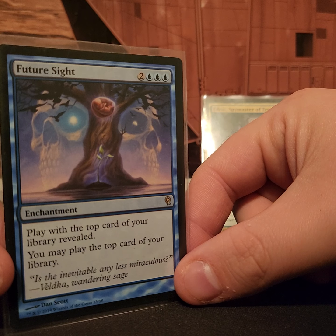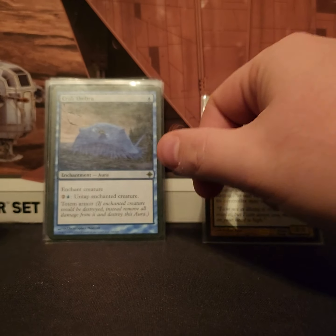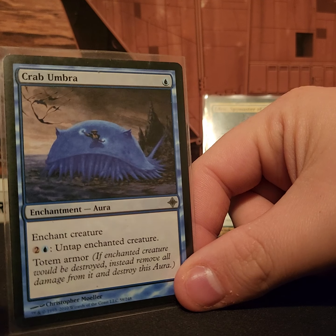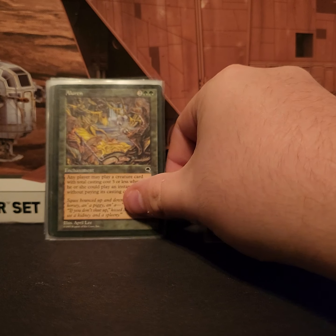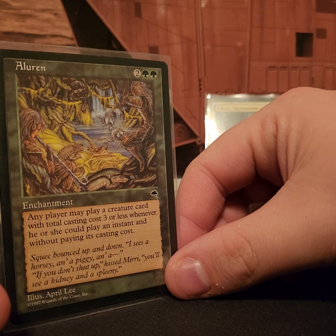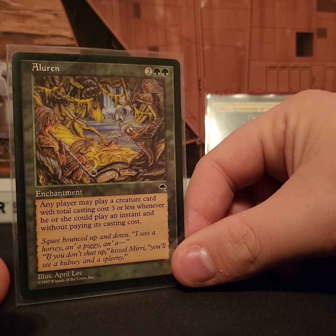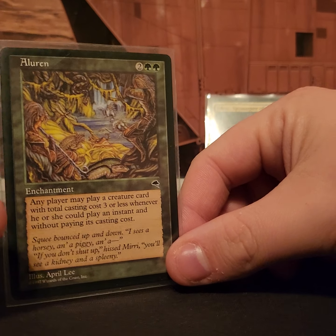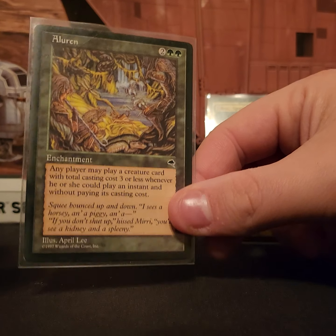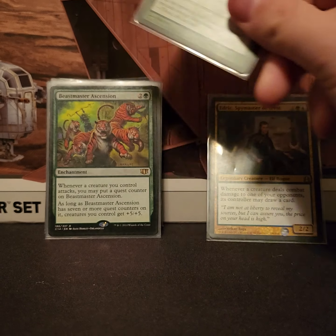We're running Future Sight in here for our enchantment section — this is a way to motor through our deck really fast. Crab Umbra creates infinite mana with one of the elves that taps for mana. Aluren lets anybody play creatures with converted mana cost three or less from their hand for free, but since your entire deck is three-or-less-cost elves, you can essentially play everything for free.